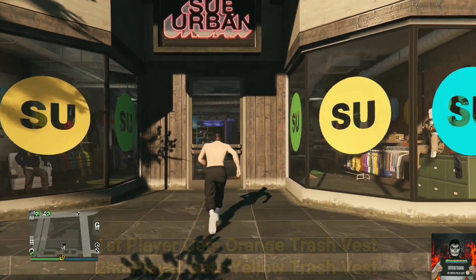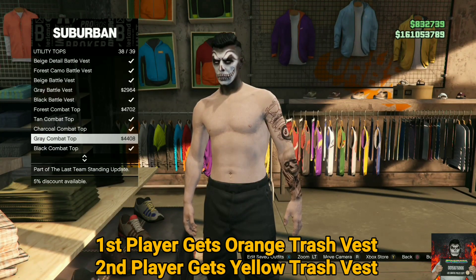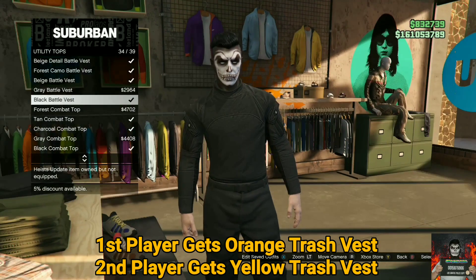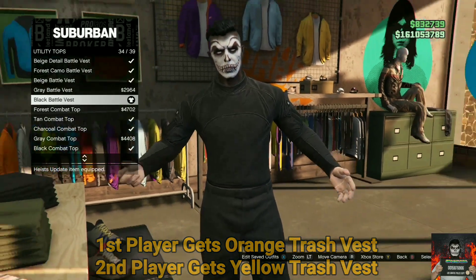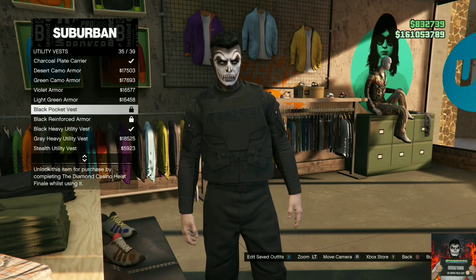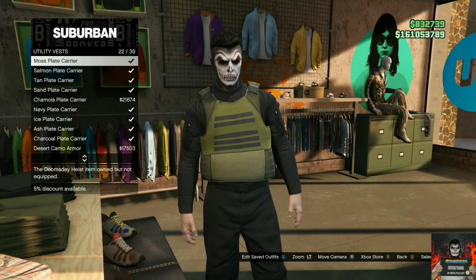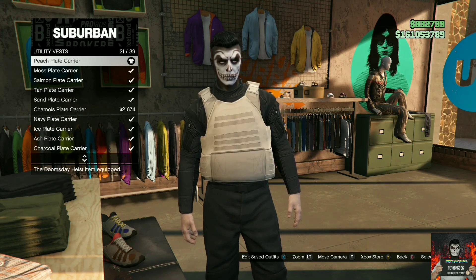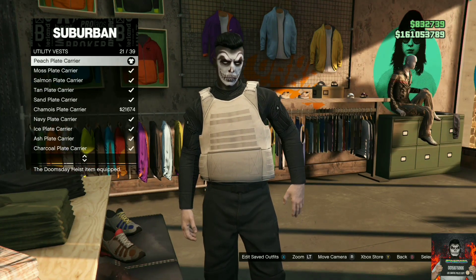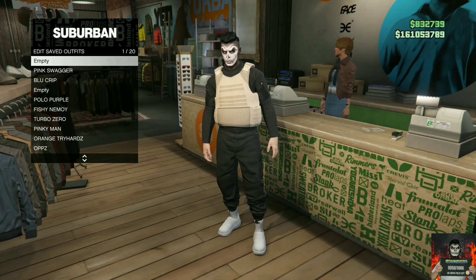Make your way over to any clothing store on the map. Go to the top section, go over to utility tops, and purchase the black battle vest. Back out once, then go over to the utility vest and purchase the peach plate carrier. Make your way over to the front counter and save this as an outfit on slot one.